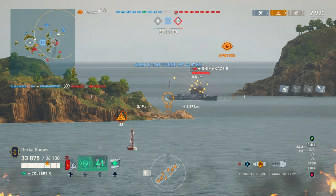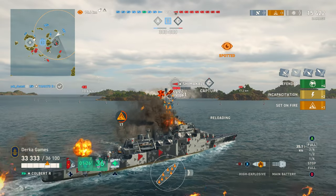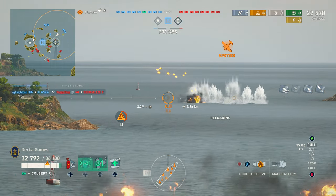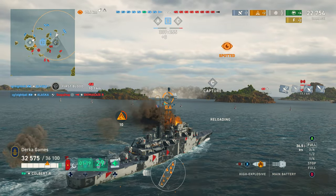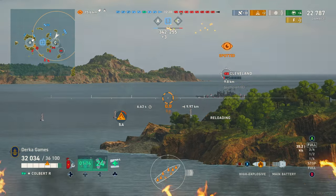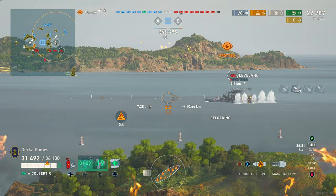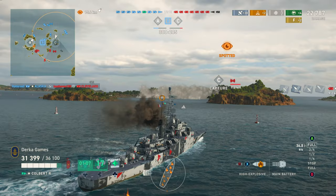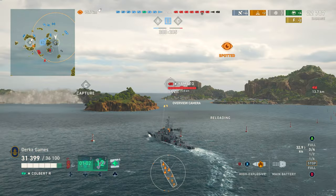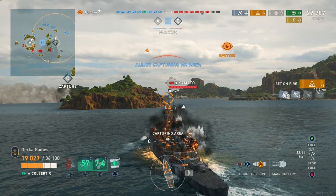Stats-wise, HP-wise she's going to fall behind the Wustach and the Minotaur at 36,000, but she will have more HP than the Smolensk. On the notes of her survivability, her armor is actually pretty decent — something we'll have to get used to after playing the Minotaur. She has a 32mm bow, stern, and deck, which is a big difference from the British light cruiser. Obviously this isn't going to help you against Yamatos, so keep an eye out for them. She also comes with three base heals, good for 5,000 health each.